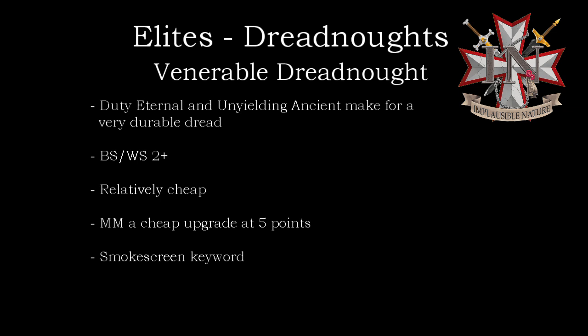Next up is the Venerable Dreadnought. Dreadnoughts in general have really seen a resurgence when they got Duty Eternal in the Codex, though it benefited some more than others. The Venerable Dreadnought was always pretty decent but was never fast enough or carried enough weaponry previously. Now it's a viable choice — not as fast as the Invictor or Redemptor, but it can ride in a Dreadnought drop pod, which is a Forge World option costing the same as a regular drop pod and now sharing the same rules, so it can come in on turn one. It also has better ballistic skill and weapon skill, plus a built-in 6+ feel-no-pain, so combined with Duty Eternal it's a pretty durable platform.